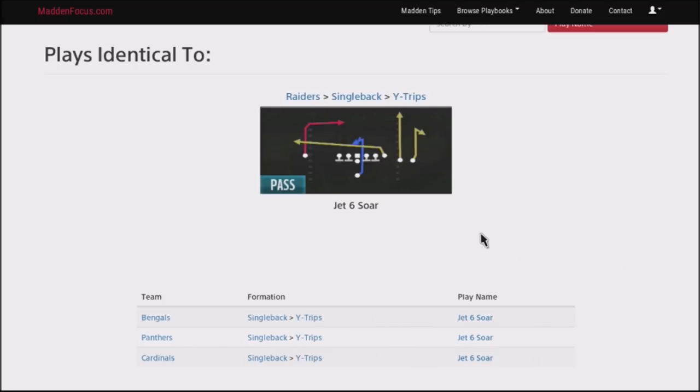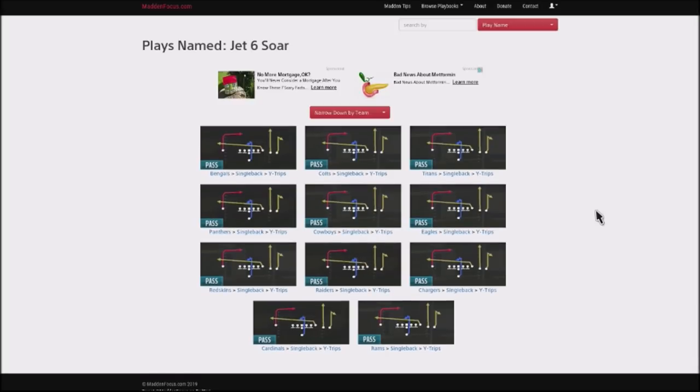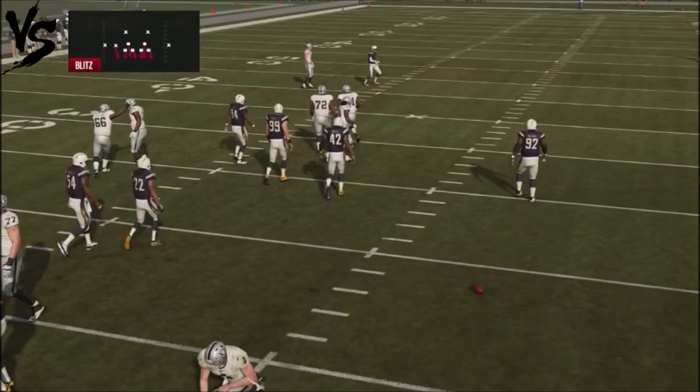I'm in the Raiders playbook rolling with the Single Back White Trips formation. This play is fairly effective for passing, primarily because you have some pretty good pass route combinations that are very difficult to stop and can give you fairly easy reads and easy yardage. You can find this in the Raiders, Bengals, Panthers, and Cardinals, and also in the Jets formation and other teams like the Colts, Titans, Cowboys, Eagles, Redskins, Chargers, and Rams — so it's in a lot of different formations.